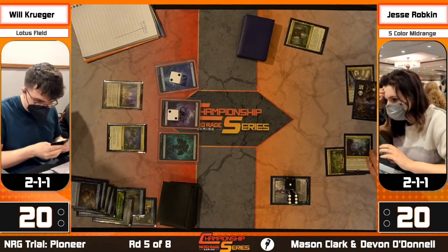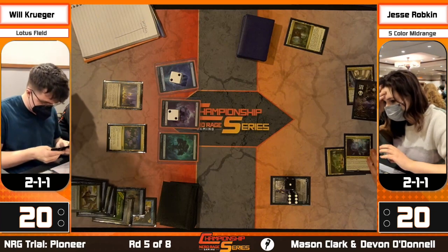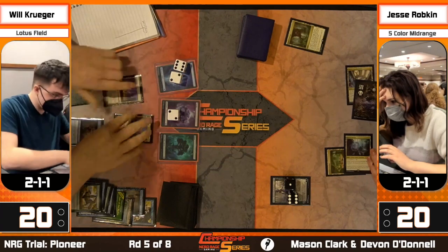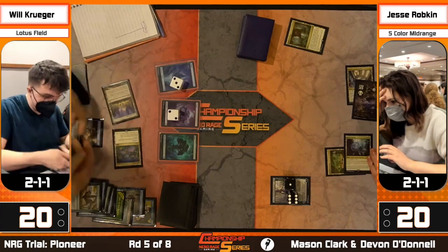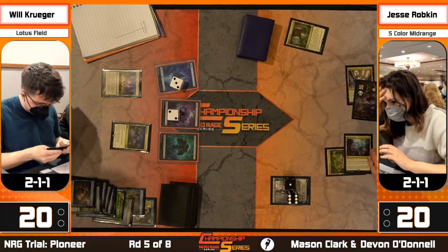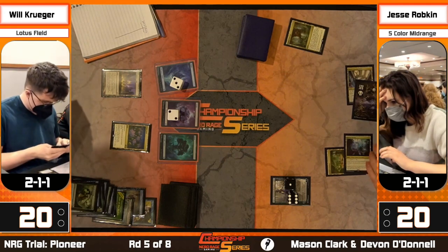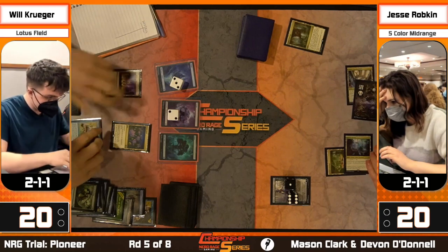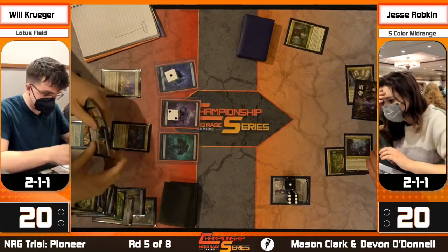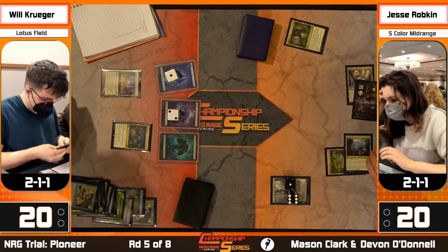We're going to cast Pour Over the Pages here, net a mana, and get a little more card selection going. Will very likely is going to win the game this turn, but technically speaking it's not deterministic, so we've got to go through some of the motions. I assume once an Emergent Ultimatum is put on the stack, Jesse will probably pack it up, but we want to make sure - in theory it could brick, but not very likely.